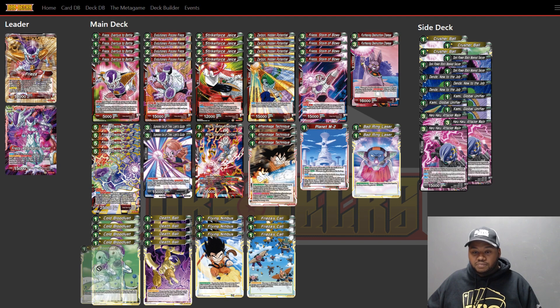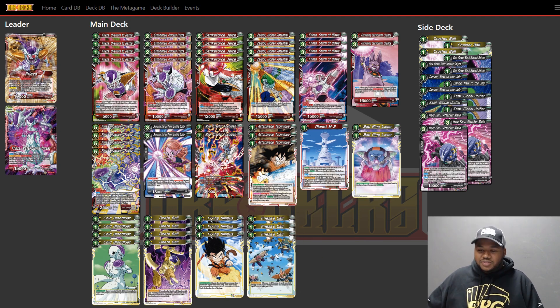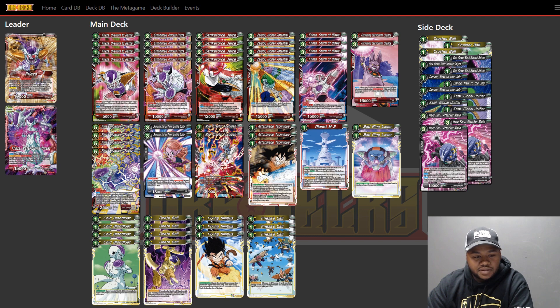You have so many defensive cards: After Image Technique, Death Ball, Bloodlust — which is technically defensive since it removes double strike. Flying Nimbus is very strong especially against swap; your negates just stop swap. This deck can beat them pretty easily. Nimbus just stops their turns dead in their tracks. Frieza Call is probably the most interesting card in the list because it can actually fetch Red Frieza Army cards. The card comes in rest mode, but since it swaps it can come back out in active mode, so that doesn't hinder it at all.